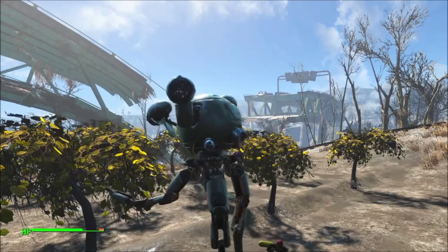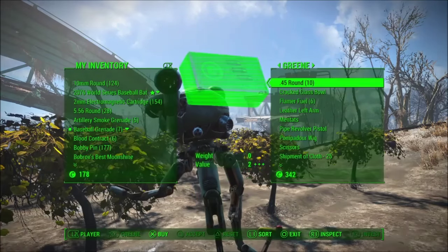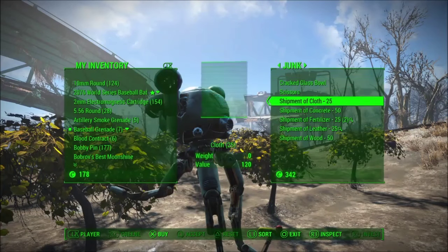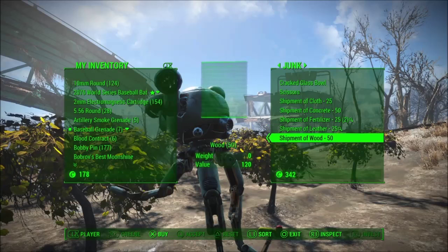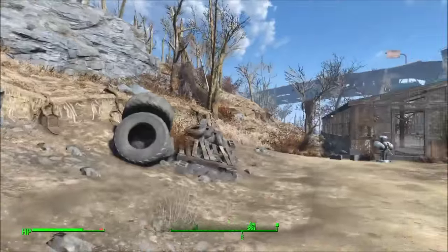He sounds like a game show host. Basically, he'll sell cloth, concrete, fertilizer, leather, and wood. Wood is the thing you're going to be burning through huge amounts of. But if, like me, you're a chem fiend, it's also a really good place to get some fertilizer. And by the way, if you want to make jet, it's fertilizer and plastic. So that's Grey Garden.